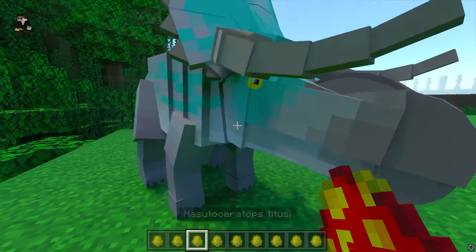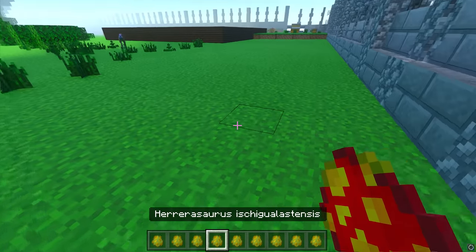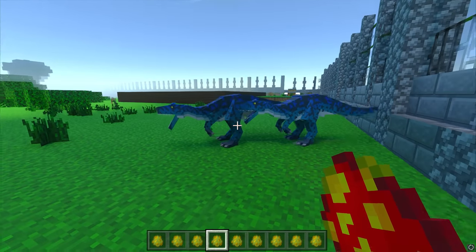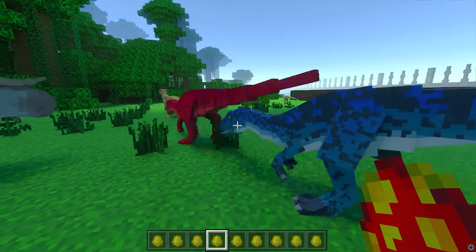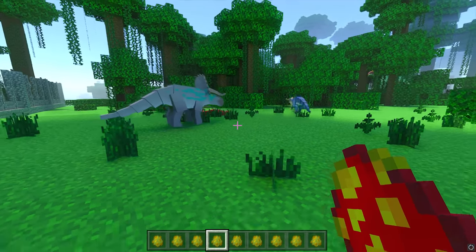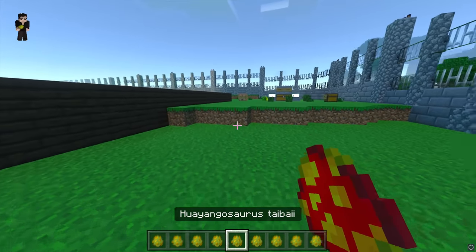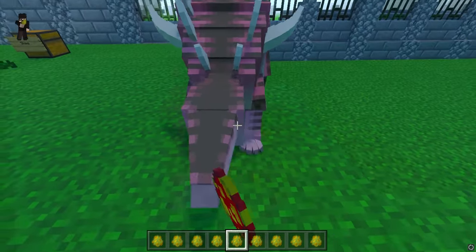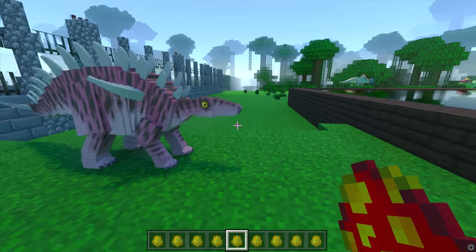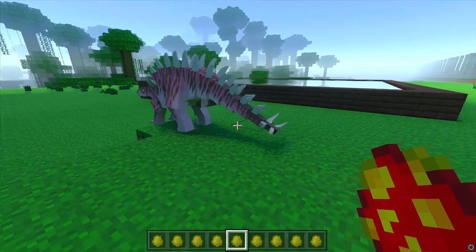Next up we have Nasutoceratops — very average, very stable, the standard Nasutoceratops. Next up is Herrerasaurus — definitely one of my favourite species, just the colouration and the model of it. I just love the look of it — looks amazing! And there's a deathmatch going on, so we're going to move over here and spawn in the Huangosaurus, which I believe is a Stegosaurid. Look at it — it's gorgeous! I really like the Huangosaurus, one of my underrated species.